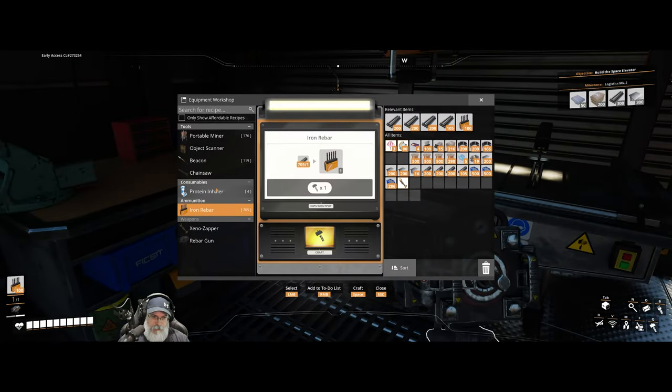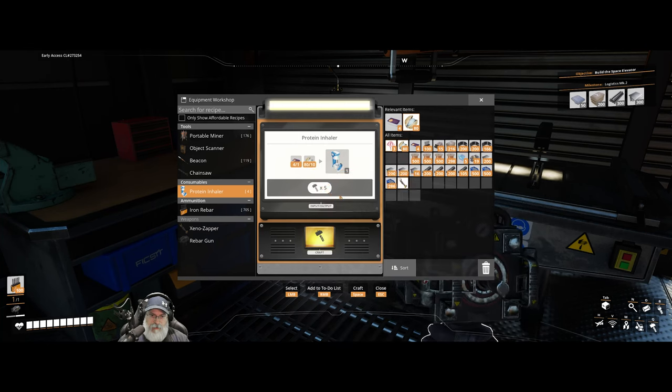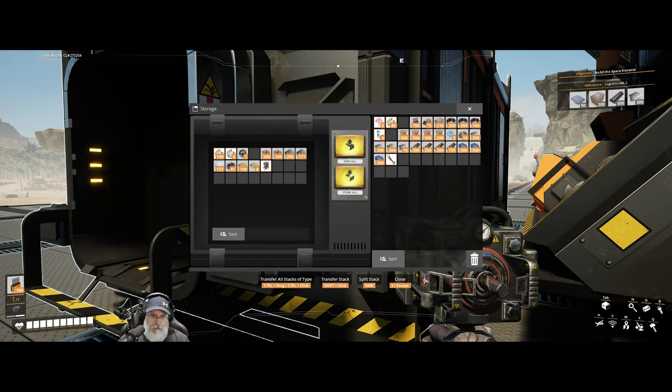Now to make the inhaler, we just need eight alien protein and barrel nuts. We can make a total of four and we're going to have to go out and hunt some more alien critters. Excellent — so we don't need to carry barrel nuts in our inventory anymore.